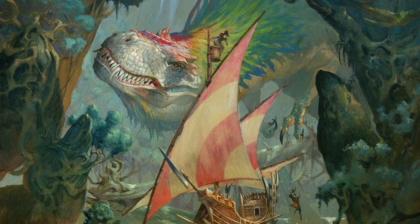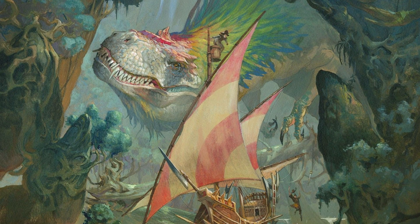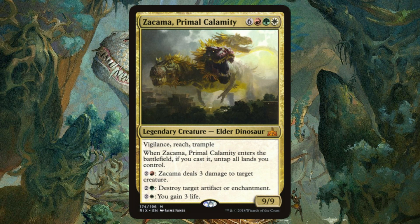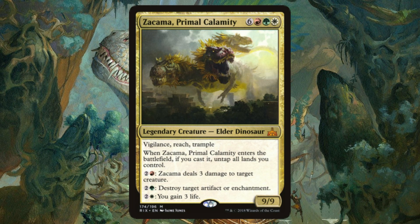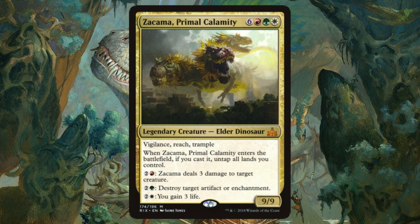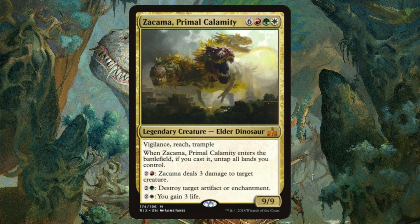Finally, the last of the Elder Dinosaurs — a force so ancient and fearsome, it bears the name Primal Calamity. Zakama acts as an alternate commander to this deck, and besides his two extra heads, he also brings Vigilance, Trample, and Reach. He also untaps all of our lands once he enters if he was successfully cast. The three abilities aren't bad either — each head having a different ability for three mana and representing a color. Red deals three damage to target creature, green demolishes an artifact or enchantment, and white gains us three life. Needless to say, nature's pissed.